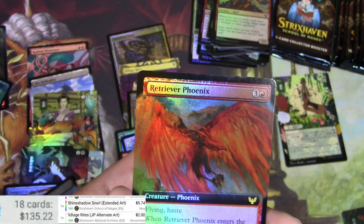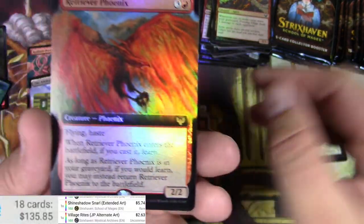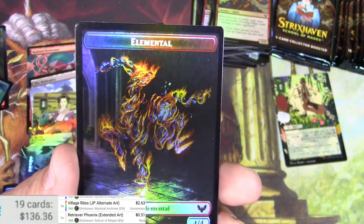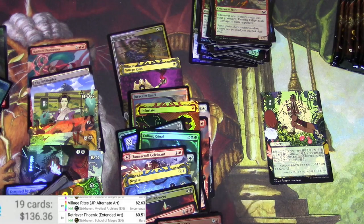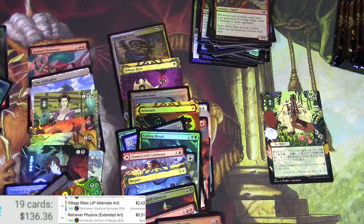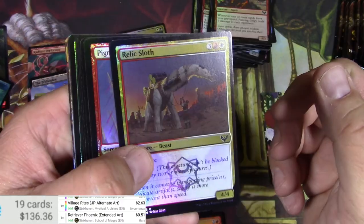Village Rites, okay. $2.63 for the foil Retriever Phoenix — not a big one so the foil is probably not big either. What would that be over there? I'm thinking Harmonize — it kind of looks like that's what he's doing there in nature, harmonizing. A Relic Sloth — hey, that thing's cool!